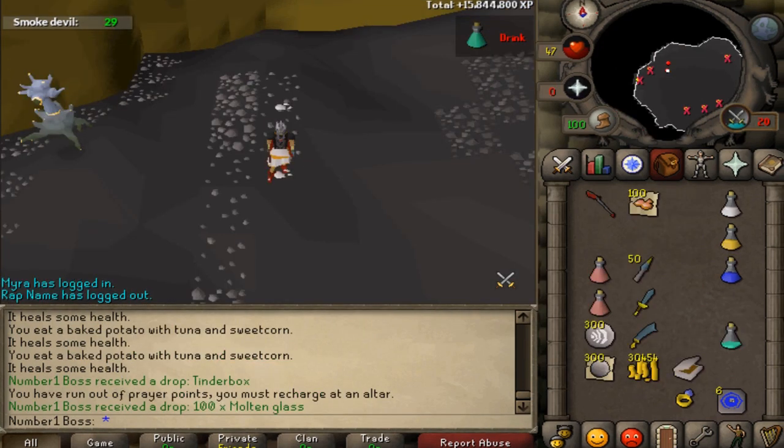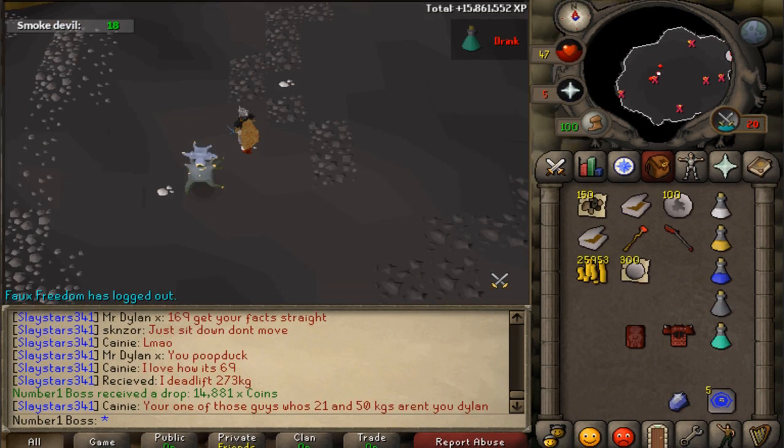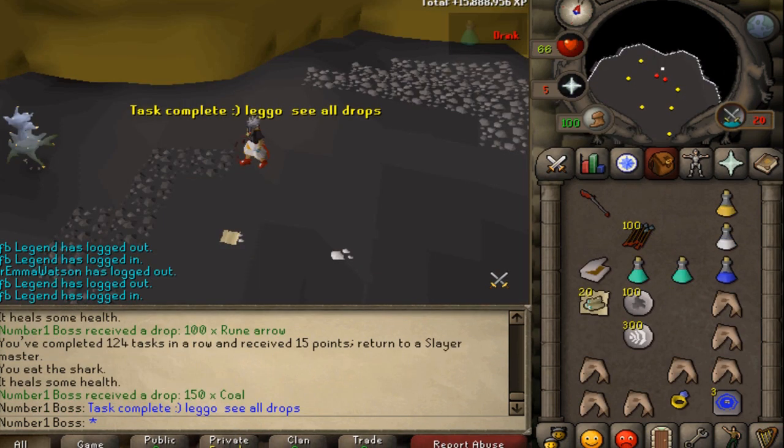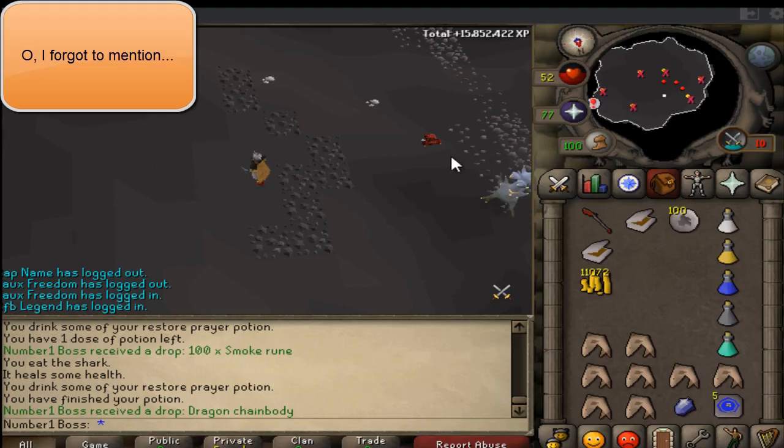I did a rough estimate — put a few things at the bottom of my inventory and counted them. There's no price check in Old School RuneScape, so I'd have to check prices manually and add them together. Anything that's alchable is obviously applicable at alch price. I'll see you in the next clip for my total loot.